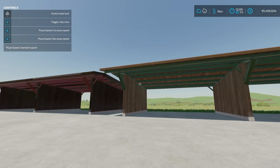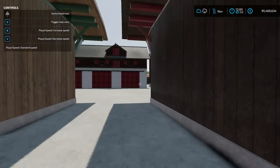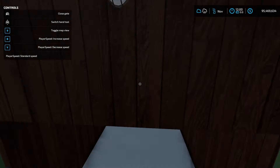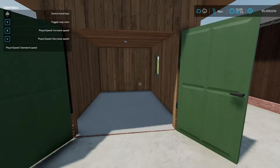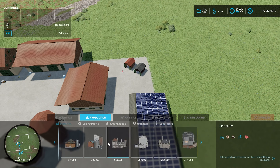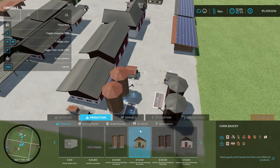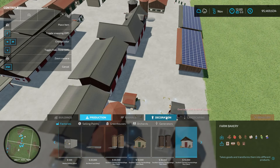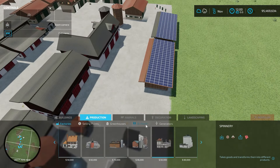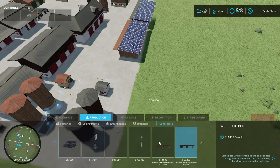We've also got these two sheds over here with solar panels on them, similar to the first sheds we saw. They still have the ability to put a wall in the back, but they also make a little bit of money on the side. Further down we have a couple of little decorative sheds — just small garden sheds you can go inside, found under decoration for a hundred dollars each, which is super cheap. The fermenting silos and bakeries are ten thousand dollars each under factories. The solar generators are fifty thousand dollars and make twenty-one thousand six hundred per month, so you'll make your money back pretty quickly.